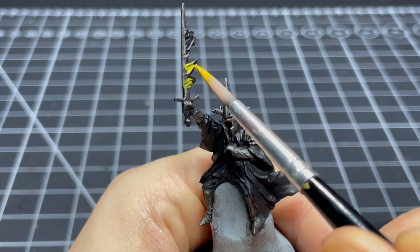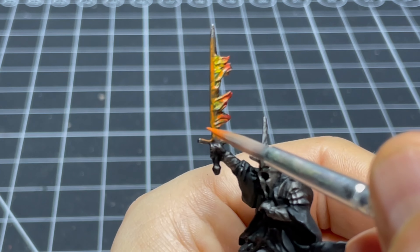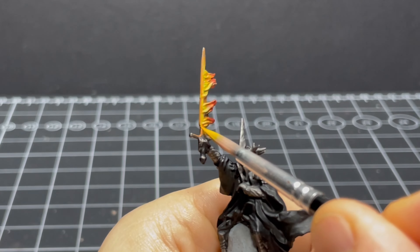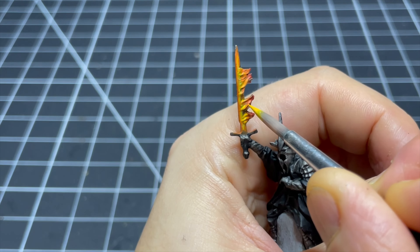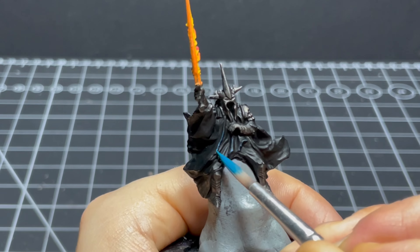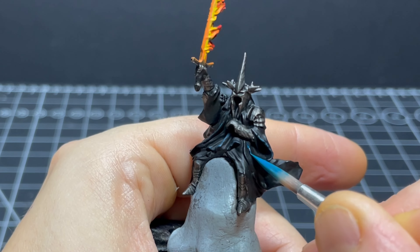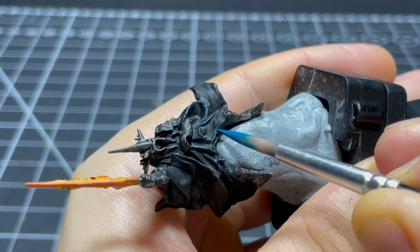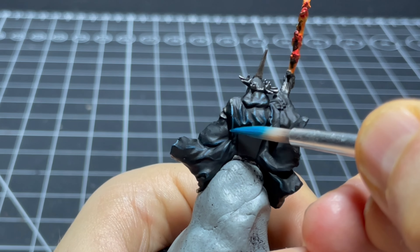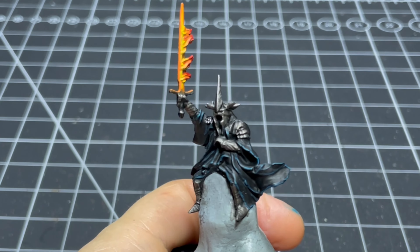I paint on the flames by first adding yellow at their base, orange towards the middle, and red towards the very tips of the flames. I also paint some orange over the blade and run a bit of yellow down the middle to give the impression of the whole sword being on fire. I go back and forth with my colours for a while to get a decent looking effect. For the last bit of work, since the robes are already black, I go around the mini using a small amount of Thousand Sons Blue to highlight any visible edges, folds, lumps and bumps. Super simple, super quick — I'll set him aside with our Fell Beast for now.